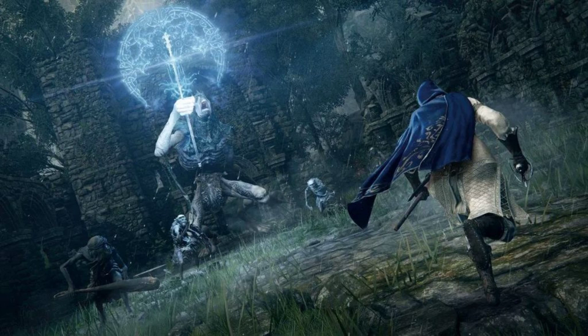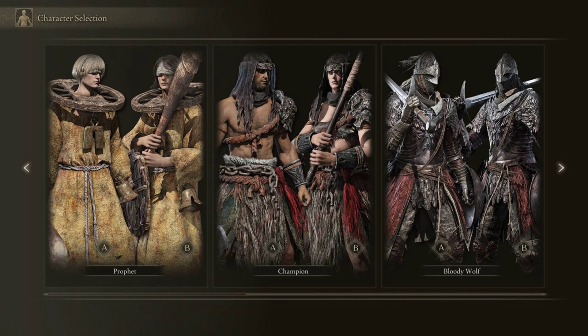Number one: Samurai. Level 9. Vigor 12, Mind 11, Endurance 13, Strength 12, Dexterity 15, Intelligence 9, Faith 8, Arcane 11. For our final class, we recommend the Samurai. Not only does it look great, but it's a fantastic way to get started with a dexterity build. It has the highest endurance stat of the bunch, tied to your stamina and equip load — both crucial. It also gives you access to a bow right away, which is great for singling out enemies rather than taking on a whole group at once.